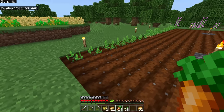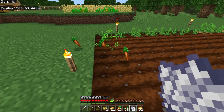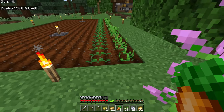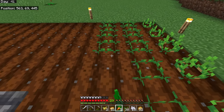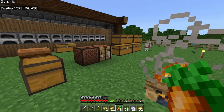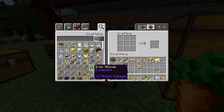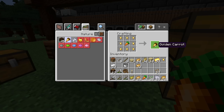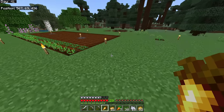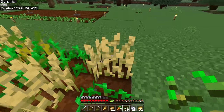Carrots work largely the same way as potatoes — the growth stages are the same, though they look different. The final growth stage shows bright orange at the bottom when the carrot is ready to pick. For fastest growth, don't grow carrots beside other carrots, but you can grow them right next to potatoes since they're different crops. Carrots can also feed pigs, but the big difference is you can craft them into golden carrots — arguably the best food source in the game — using one carrot plus eight gold nuggets.